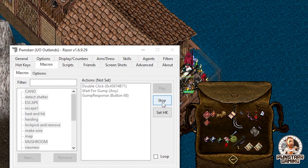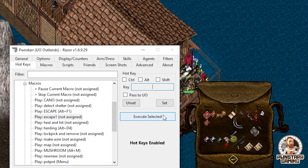And voila, we're home and safe. Stop the recorder, go over to Hotkeys, set it for a hotkey, and boom.